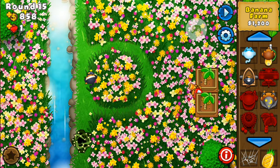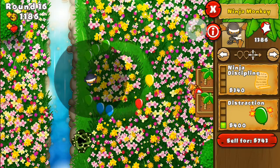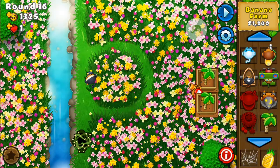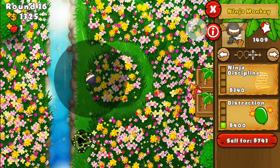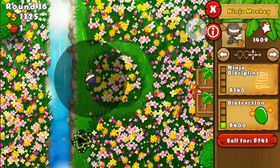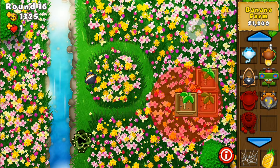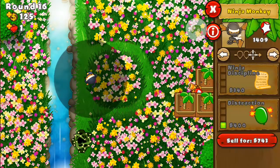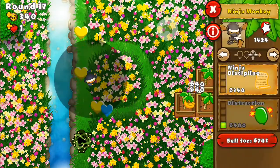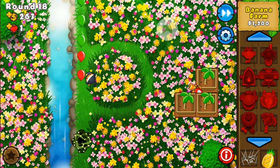The Ninja Monkey does a really good job early game — I've only had to buy one upgrade on them. Something did hit the Bloonberry Bush and it's popped one bloon. I think I'll buy another banana farm and then during the level upgrade the Ninja Discipline on the Ninja Monkey. Even though I'm playing on the hardest difficulty, it is a beginner's map.